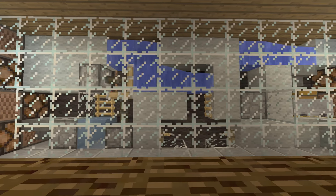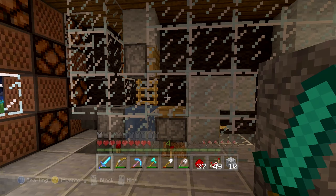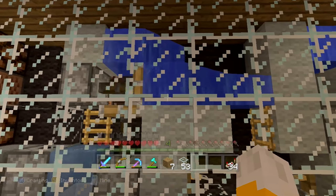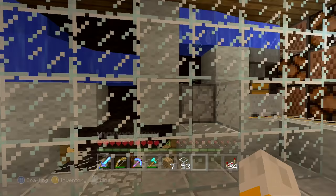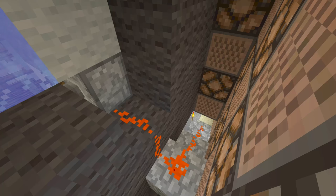My 6th favourite redstone creation is my coffee contraption. This is the only creation on this list that intentionally looks complicated — I wanted to give the effect of a crazy coffee machine with lots of moving parts. It's really fun to press just one button and see everything else work by itself. My favourite section is when the coffee is released and sent to the barista in a minecart. I was also really proud of the redstone as it only takes up one block of space behind the wall.